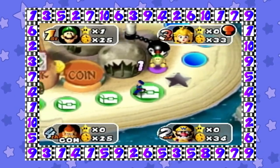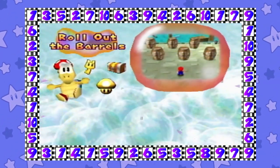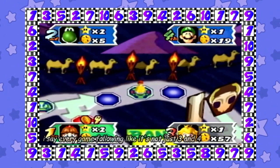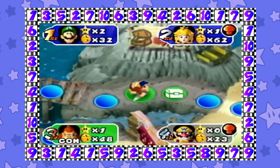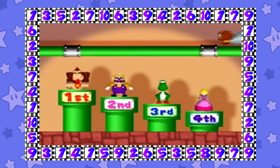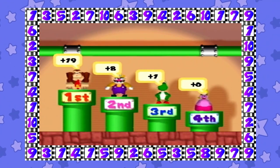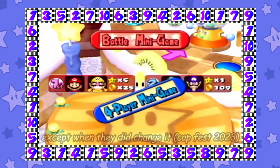Landing on the item space causes the player to play a board-specific minigame that, when played properly, awards the player with an item. This space would reappear in every game following until 5, changing depending on the entry. The battle space has a Goomba come down and take a predetermined amount of coins from all players, then they play a minigame — first place gets a majority of the winnings, second gets their money back, and third and fourth receive nothing. For the next few entries, this becomes a huge staple with close to no changes.